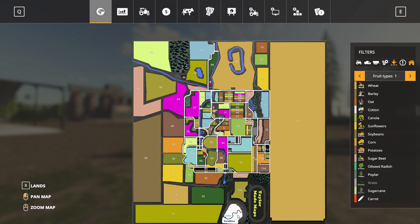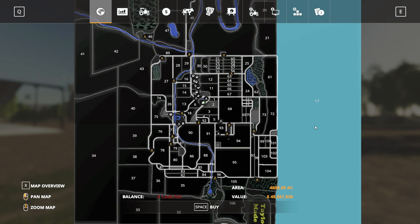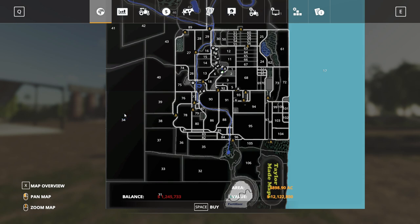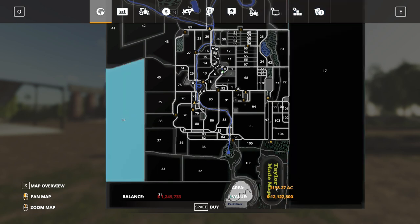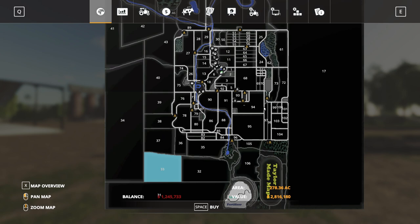Just having a quick look at some of the prices: the smallest field, Field 71, is just under $57,000 at only 5.6 acres. Field 17 is 4,898 acres in land size and a whopping $49.5 million to purchase. The next biggest, Field 34, is just under 1,200 acres at $12 million. There are a number of other large fields available right the way throughout the map. So if you like big farming and getting your teeth stuck into some big fields, this is definitely a map you should try out.